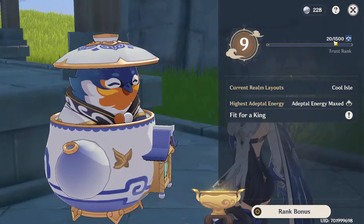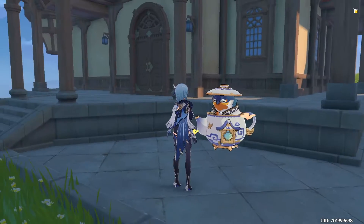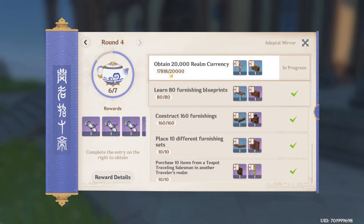Trust Rank 10 requires 5000 XP. You might be asking, well how do we get Trust Rank 10 then? You just have to wait. I'm getting close to unlocking the 5th page, so as soon as I do I'll be showing you what it has in store. That's around another 2k coins, which is about 2 to 3 days away, so in 2 days I'm going to be posting what the 5th page is like.